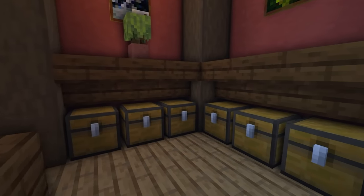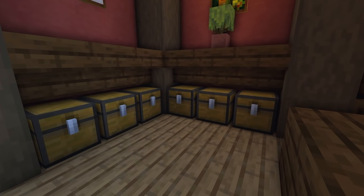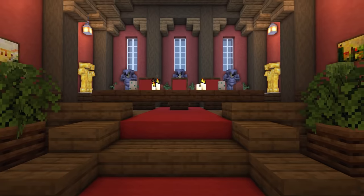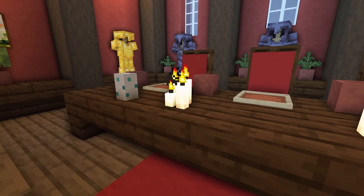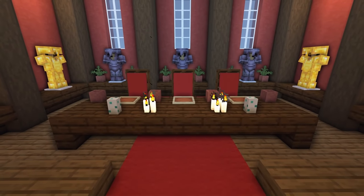At the front, we've got a few chests just for storage. Then we've got the walkway that brings us all the way up to the king's table. At the sides, there's a little decorative planter, and then the king's table — I really like the way this has turned out.